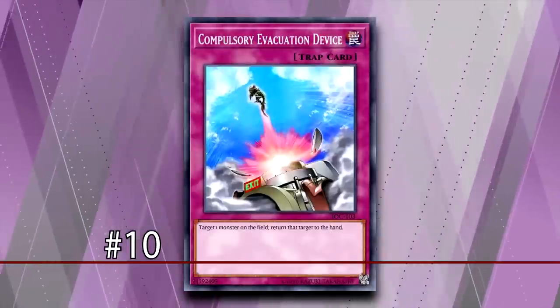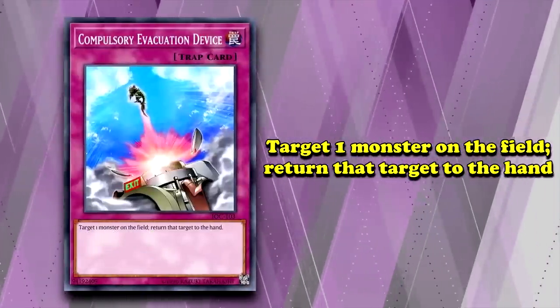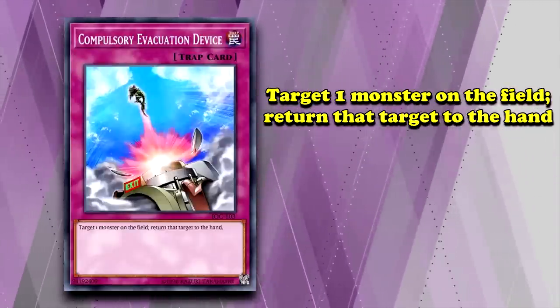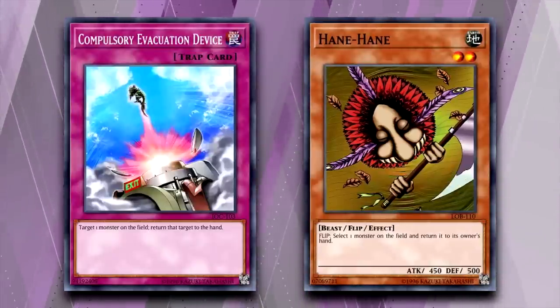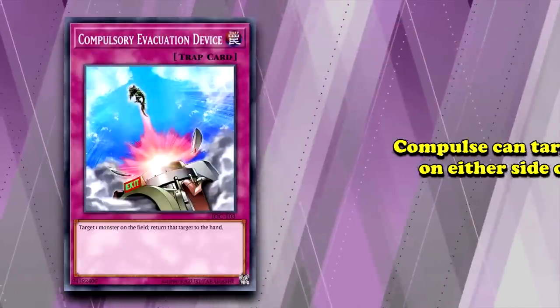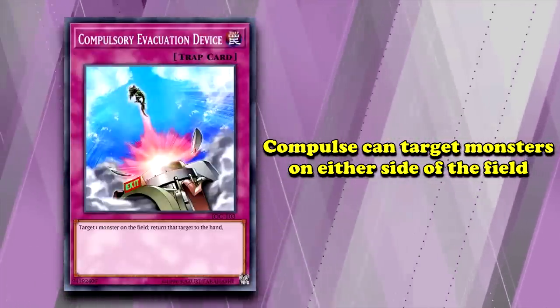Let's get started. Here at number 10, we have Compulsory Evacuation Device. This is a normal trap card that simply states you can target one monster from the field and return it to its owner's hand. Compulsory Evacuation Device isn't the first card to bounce cards — that would be Hain Hain — but Compulse is perhaps the most iconic example of a bounce effect. Technically, Compulse can be used to return your own monsters to your hand, and that utility is part of what makes it good.